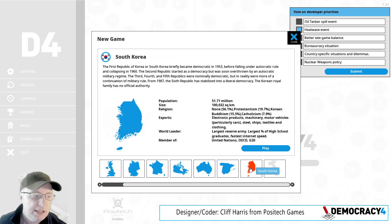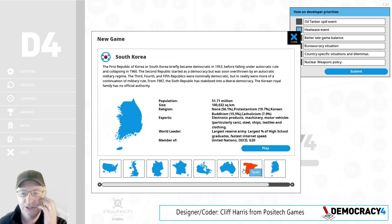South Korea is a very interesting country for Democracy 4 because obviously it's a democracy but it's different to the other countries. We've got a lot of European countries or countries very similar in terms of their economy and culture, mostly because we try to cover countries where people play and buy video games — most people want to play the country they live in. So we have the US, UK, France, Germany, Canada, Australia, Spain, and we will have Italy, which will be the last country we definitely know we're putting in. Korea is very interesting because in some ways it is very similar to the other countries in terms of technological development.